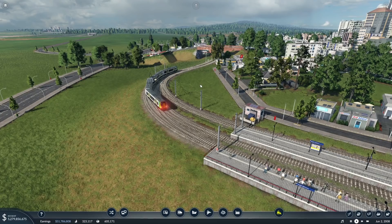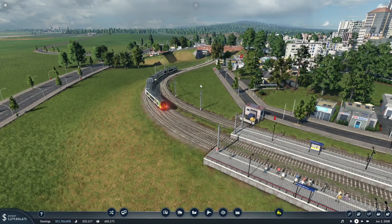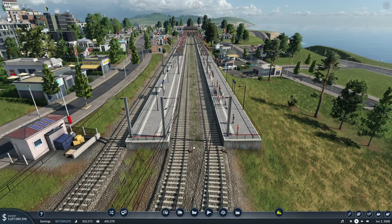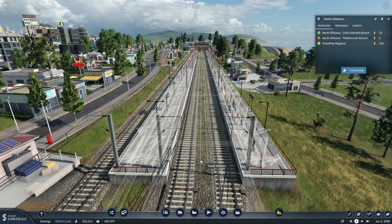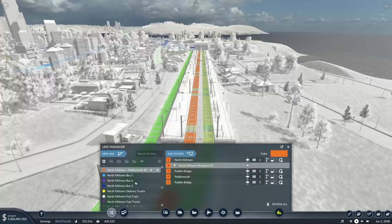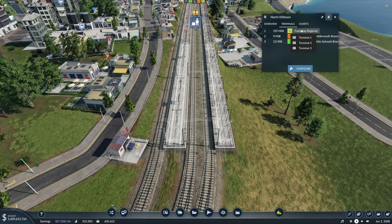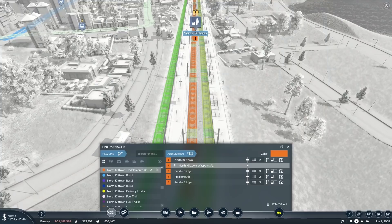We've got new industry improvements such as new industries can spawn as and when. The thing I've been looking forward to the most is we have got alternative platforms now — that is something that is really going to help us here and hopefully reduce congestion. So if you have a look at what I've done here at North Killtown, we've got three platforms: the green line, orange line, and the Transmap Regional on platform one.